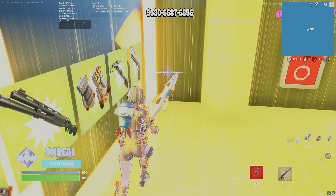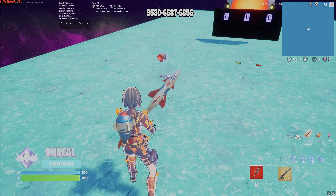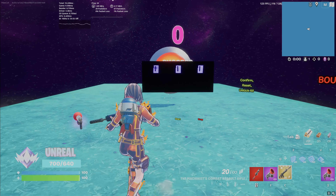Once you've loaded into this map, go ahead and pick up any weapon. Then go over here in the corner, do an emote, and get out of there — you'll be transferred to a new area. We gotta wait 15 minutes, so grab yourself a grappling hook and I'll let you know what to do next.